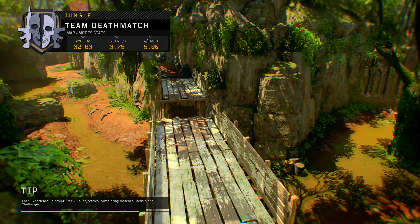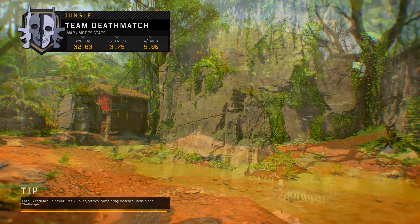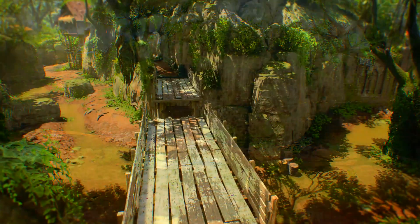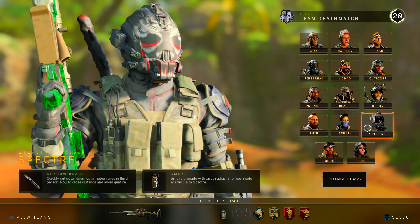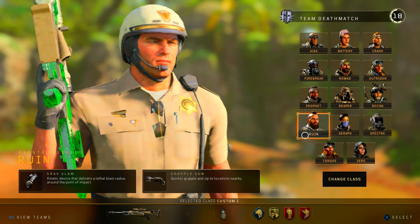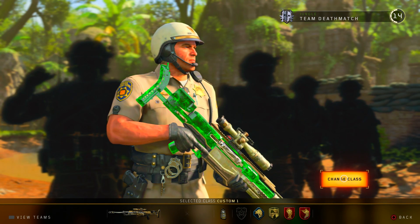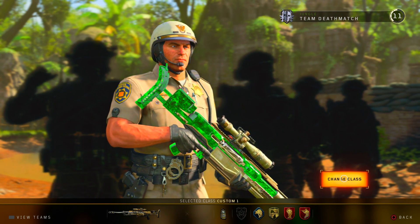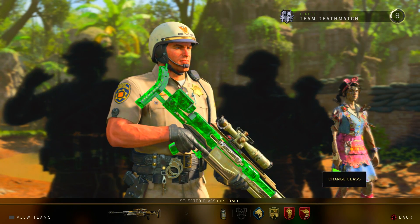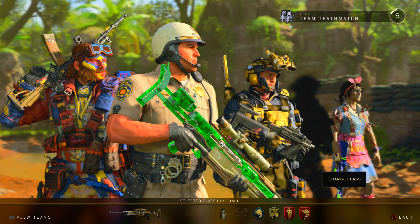Alright, we got Jungle Team Deathmatch. Let's see how this goes. I actually hopped into another game earlier but it was like 90 to 75 when I joined — got one kill and backed out. There was just no point being in that match. I just wanted a fresh match. Let's go ahead and use Ruin. I actually really like using Ruin when I snipe — probably one of my favorites. I know I've got the starter outfit on; I definitely need to change that. I don't really have that many outfits on this account in general.